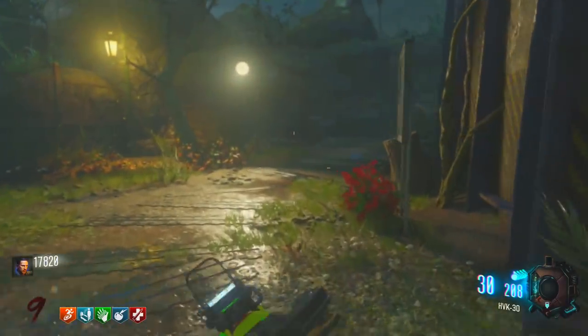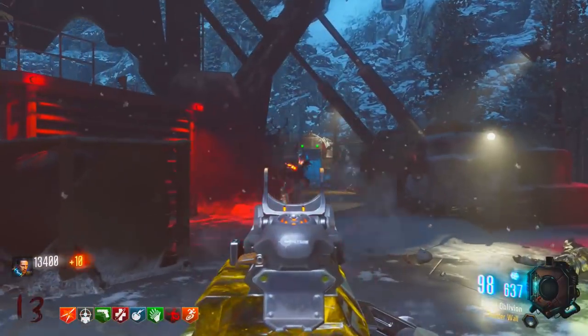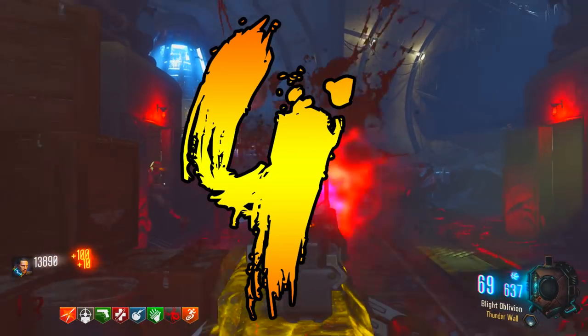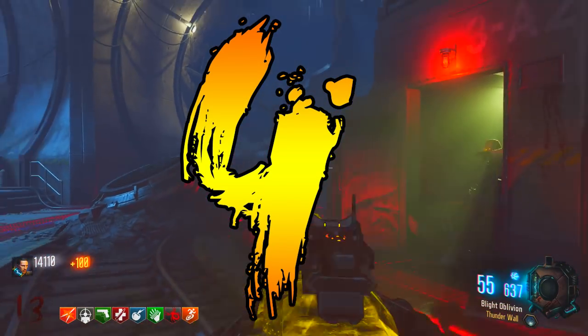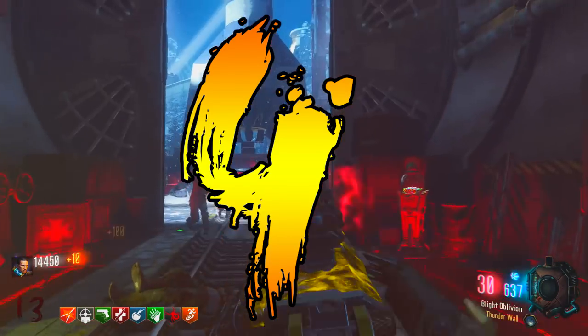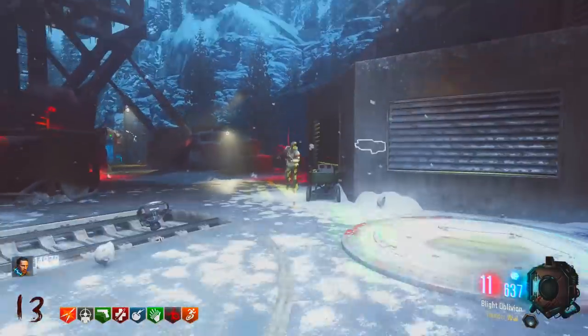So that was number 5 with the half price perks and free drops on Zetsubo no Shima. Coming in at number 4 is an easter egg that originated on Black Ops 2 but came back for Black Ops 3 inside of Zombie Chronicles, and this easter egg is on the map Origins.